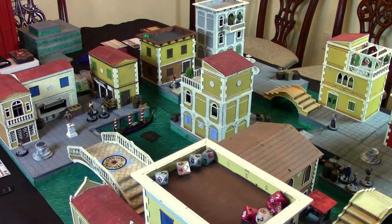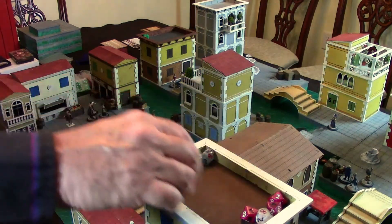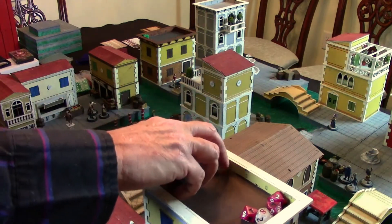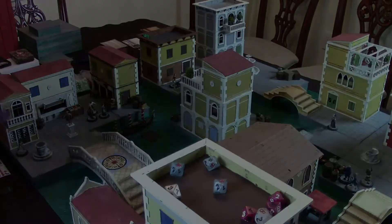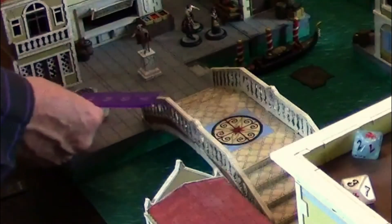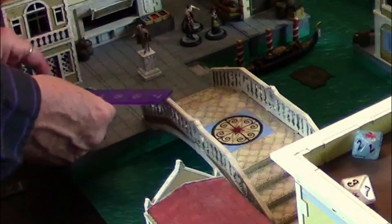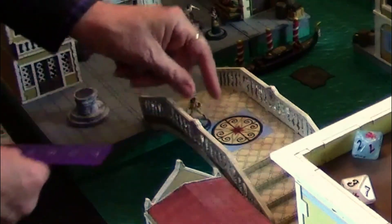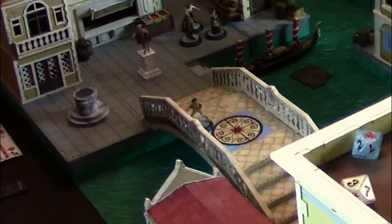The Strig has a dexterity of four. I don't think I want to fly too far — I think we're going to fly over here. That's two successes, so the move is four. The Strig flew over the water onto the bridge, cutting the corner just a little.